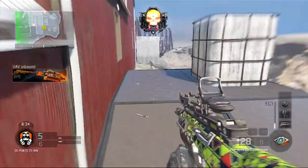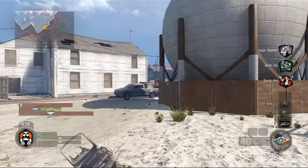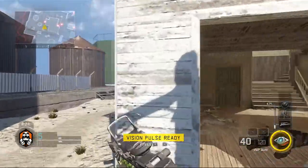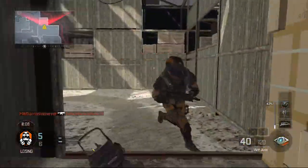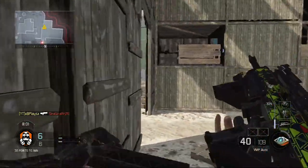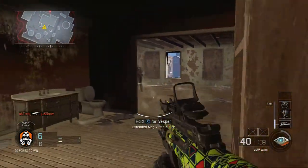For perks, I've gone for Anti-Up, so I've got an extra 25 points towards my scorestreaks — as soon as I spawn in, I've already got those points to start earning them. I've also gone for Gung-Ho, so when you're running and wall running, your gun's still up. If any person jumps near you, you can quickly shoot them down without having to lift up your gun.